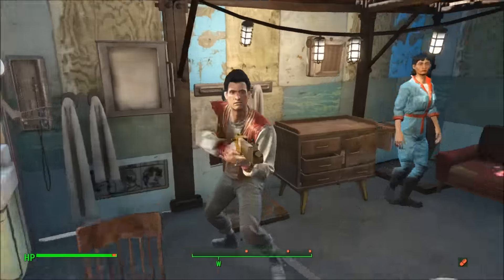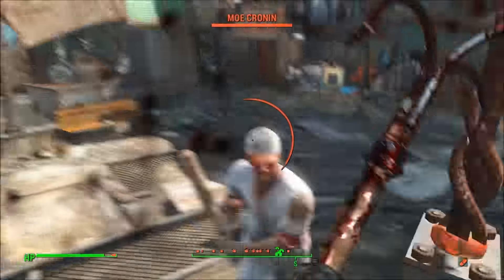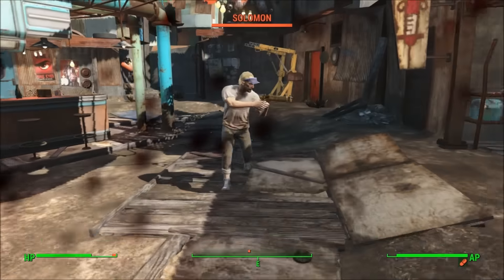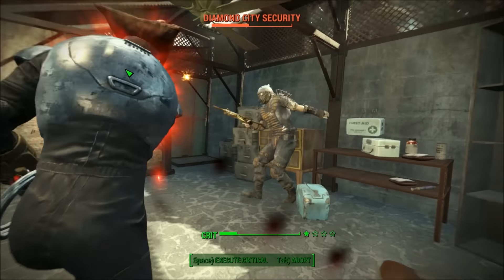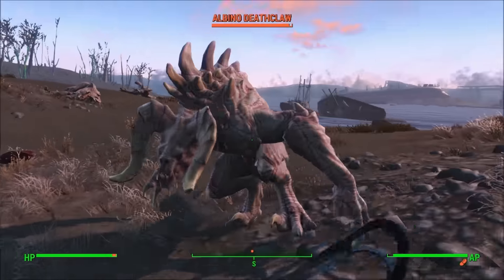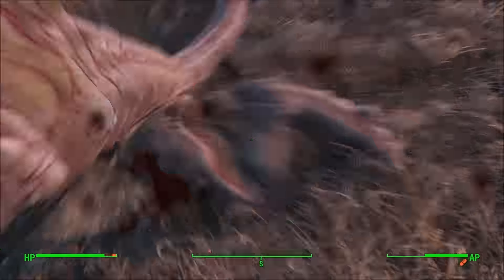Nevertheless, the weapon itself is decent. The bleed effect is nice, but not incredibly powerful, as the weapon already deals a large amount of damage per swing — about 200 — when you have Big Leagues, Bloody Mess, and your strength maxed out. In comparison to its other unique counterpart, the Fish Catcher, I would say that the Fish Catcher is better, due to being able to be used in VATS more constantly, which is a huge plus for melee weapons, because enemy combatants love to block your melee swings.